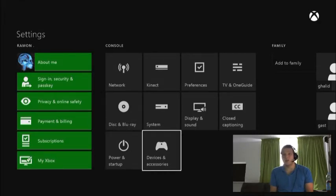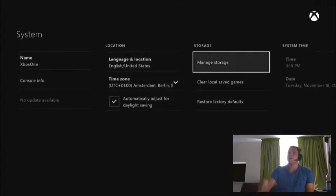Make sure your Xbox is still offline — which it will be if you followed along — then go all the way to System Time and set the date to October 31st, January 1st, or December 25th.